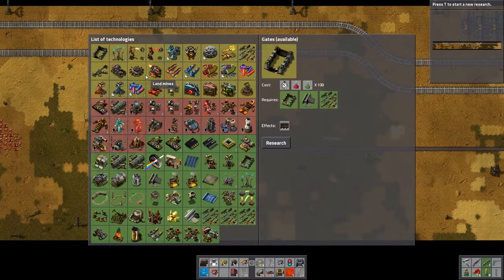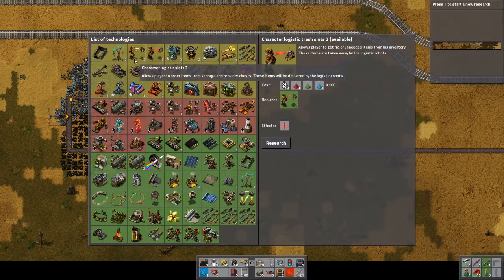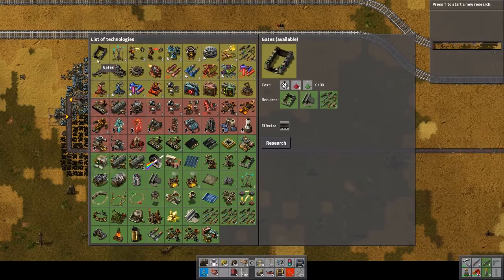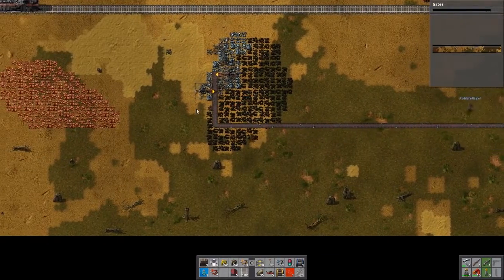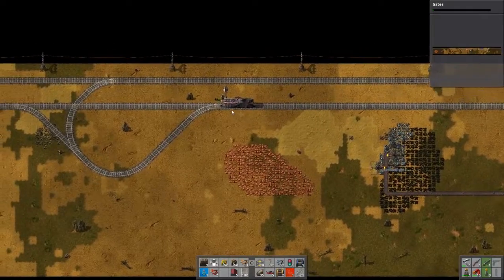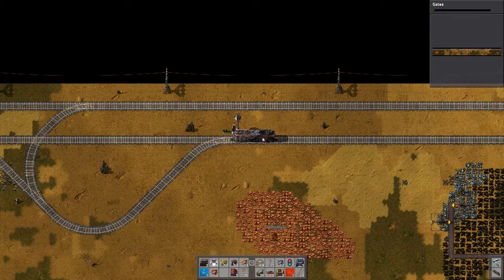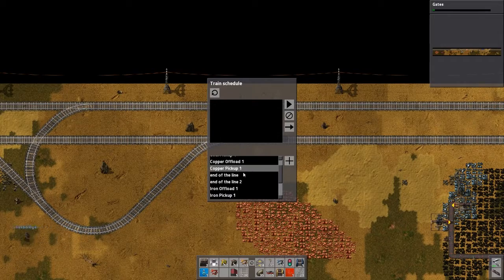Do you want to continue pushing westward and kind of show people what that looks like? Sure. Let me figure out what we're going to research next. Why not gates? If we're going to continue pushing west, I guess we need to walk west, although one of us could take the train. I'm going to take the train. You can walk. End of the line.